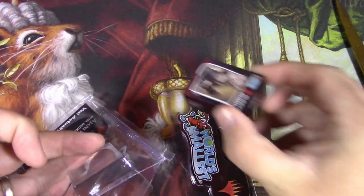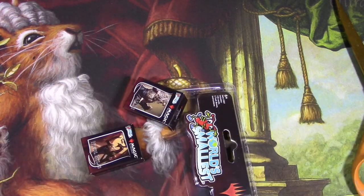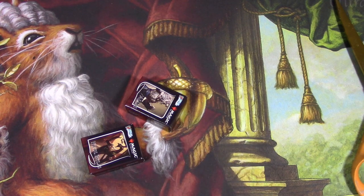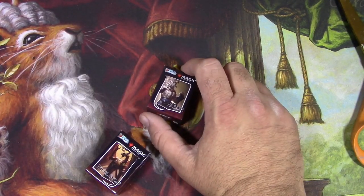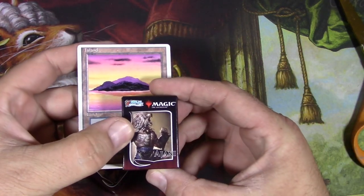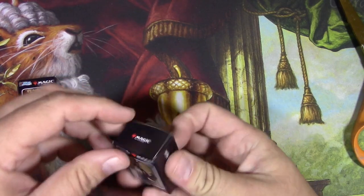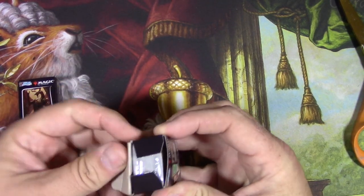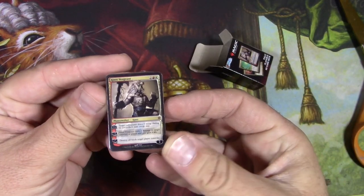Pre-constructed dual decks. Oh my gosh. Essentially a reprint of Ajani versus Nicol Bolas, at about a quarter or less of the size of a regular Magic card. It's hilarious. Let's get into Ajani first here. They're actually individually blister sealed on the inside.